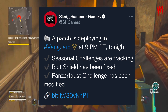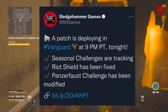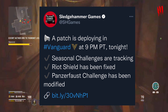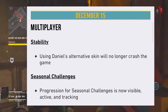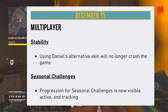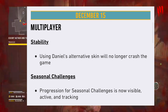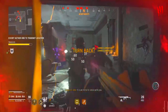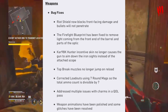Treyarch Studios tweeted that tonight's Vanguard patch includes tuning and bug fixes for Purge, multiple covenants, objective portals, weapons, challenges, UI, audio, stability, and much more. Sledgehammer Games also tweeted that the patch deployed at 9 p.m. Pacific time, confirming seasonal challenges are now tracking, Riot Shield has been fixed, and the Panzer Faust challenge has been modified. I'll leave a link to the full patch notes in the description.